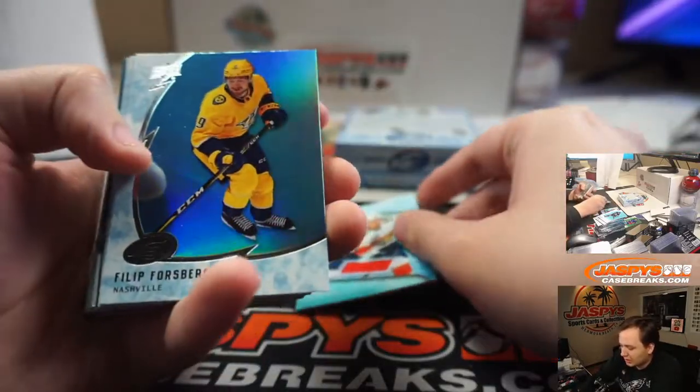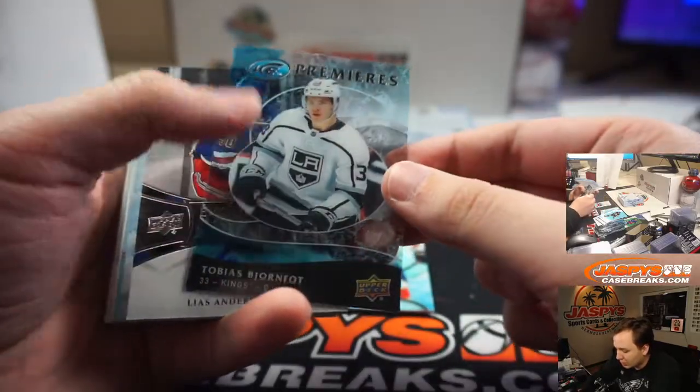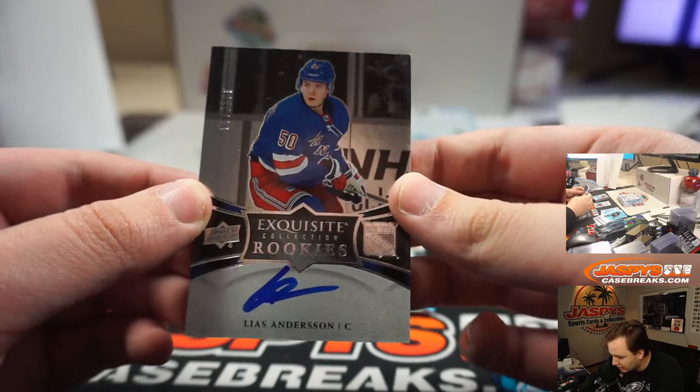There's a Brave Keeper Relic for the Florida Panthers. Tobias Bjornfoot at $149. And Lias Anderson — Lias Anderson — Exquisite Rookie Auto at $199 for the New York Rangers.